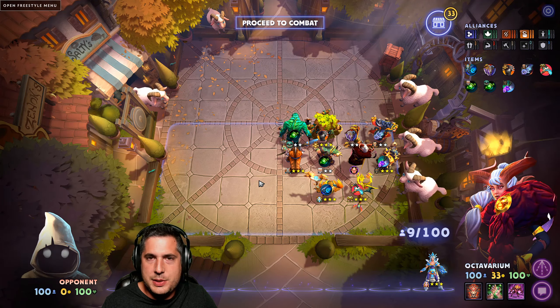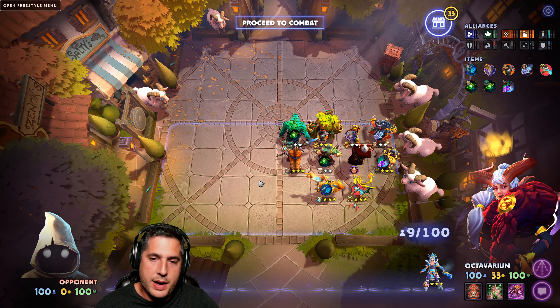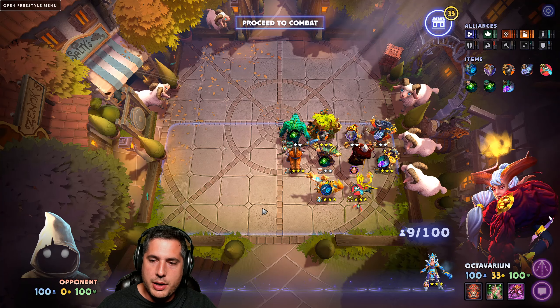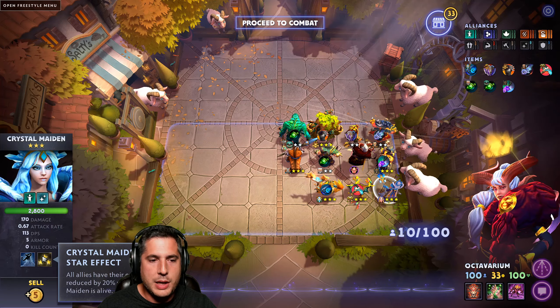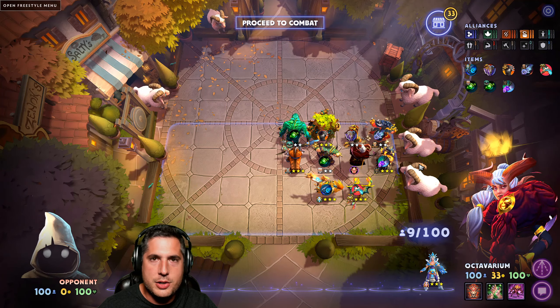Anytime you see a 3-star unit in my builds, it's not that they're mandatory — it's just a reminder that those units do have 3-star effects. In this build here, you are running a 9-unit build. You can get the Maiden in there as a tenth if you can, to activate Humans and the cooldown reduction of the 3-star Maiden effect, but that's totally optional if you get the RNG early.